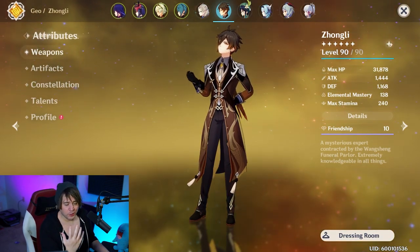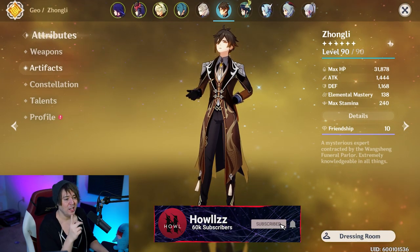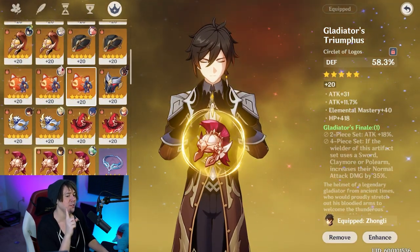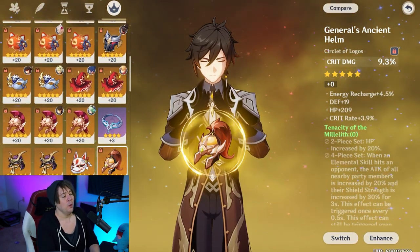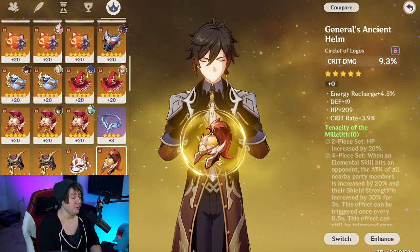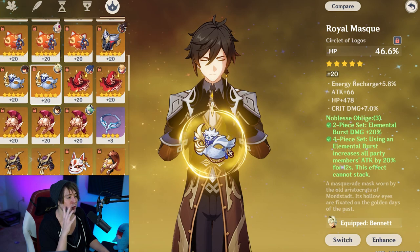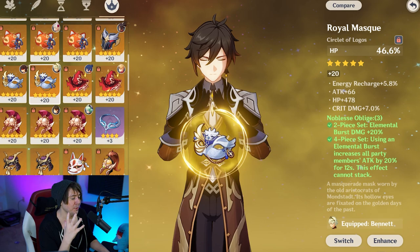Since Goro is a geo support character, let's talk artifact sets and weapon selection. First, I want to address the Tenacity of the Millelith set — yes, he can use it, but he doesn't have a pulsing elemental skill, so this set is actually quite terrible on him. What I recommend right now is four-piece Noblesse Obligé, which helps his elemental burst damage and gives your party a 20% attack buff when he activates his elemental burst.